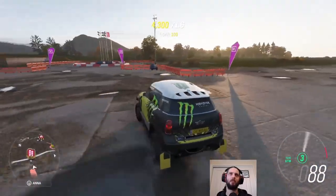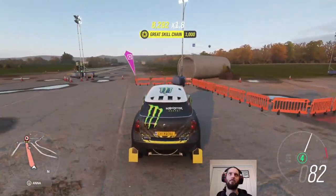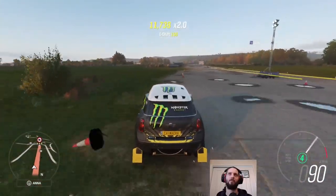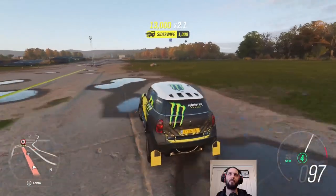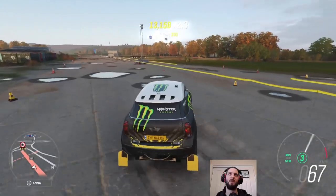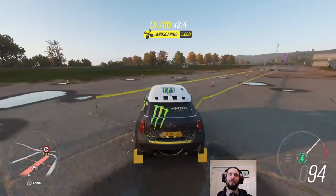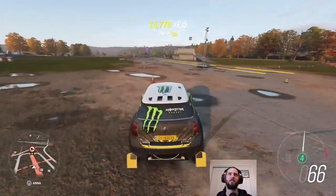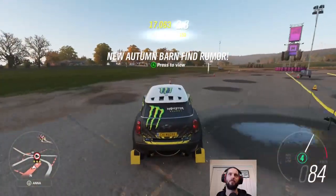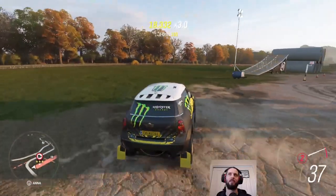Ideally combo skills together — sideswipe, wrecking ball, all that good stuff — because the combo won't end until after the most recently achieved skill has been on screen for a certain number of seconds. So if you can line up a good combo and keep things coming through, it just keeps going. It keeps notifying me about that barn find rumor until I look at it on the map — rather annoying.